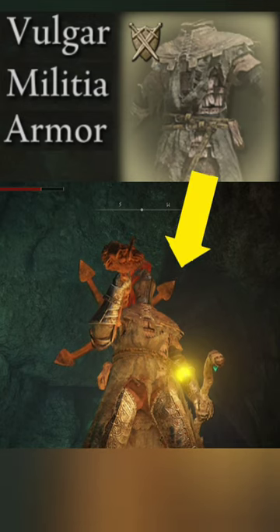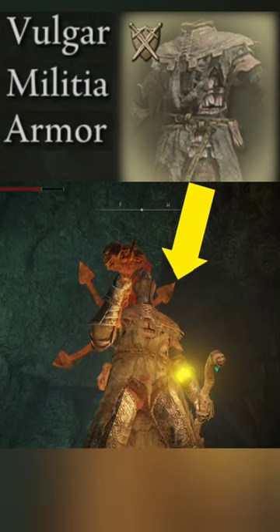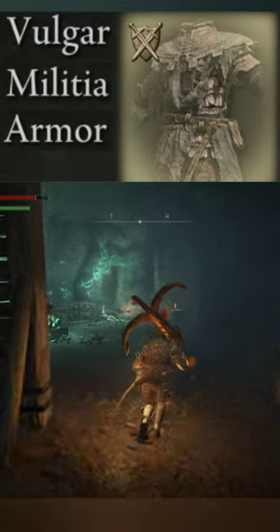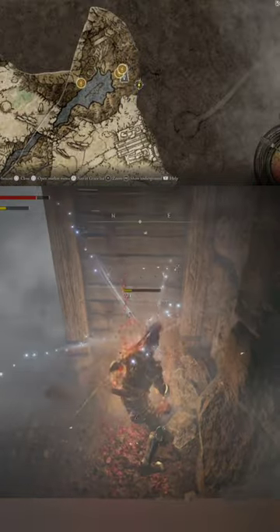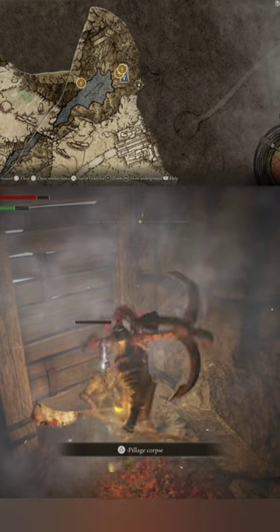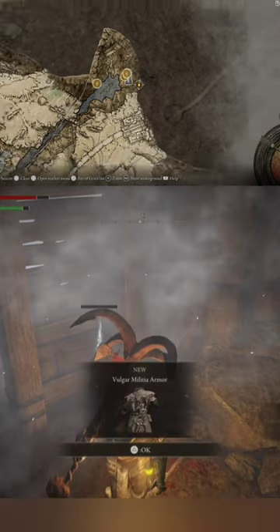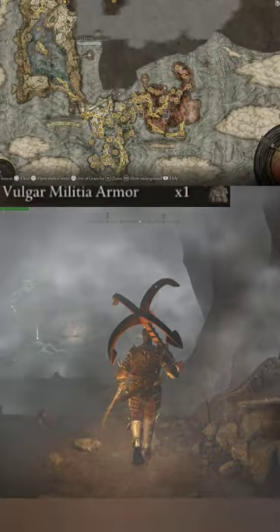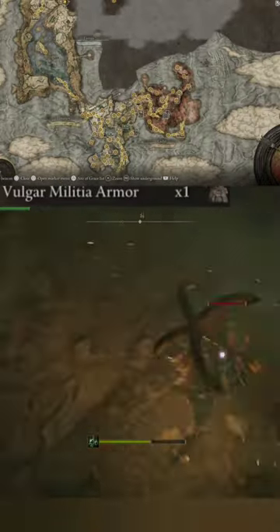In order to obtain the Vulgar Militia Armor, we're going to head to Northern Lurnia as shown on the map here. We're gonna go inside this cave where there are little enemies that will occasionally drop it as loot. We have to get lucky, but that is where we need to go to obtain the armor.